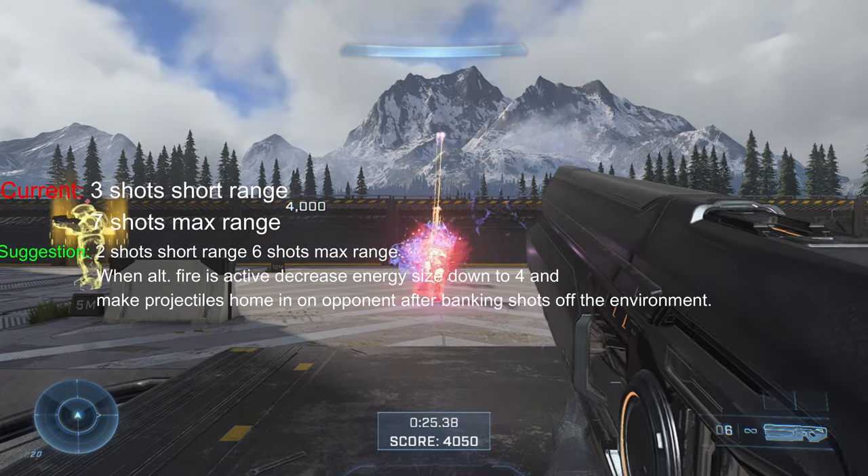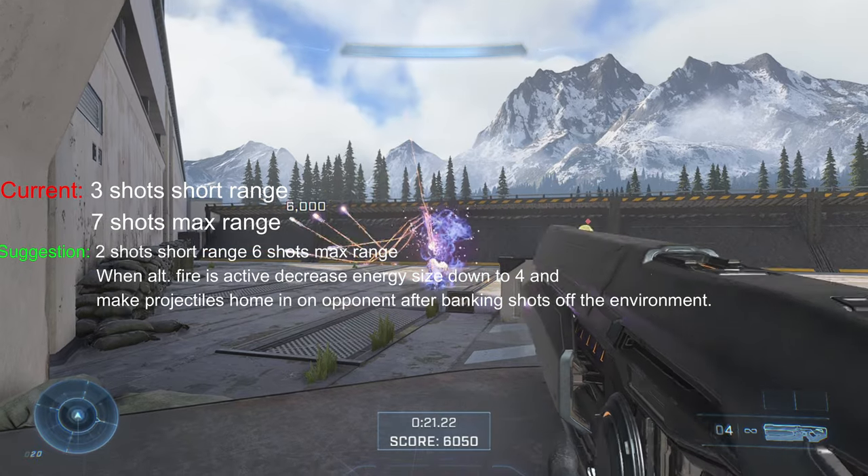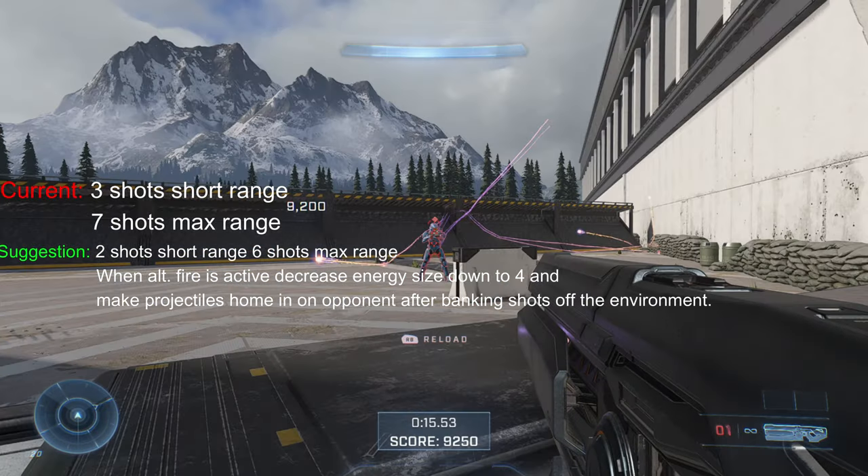The Halo 5 Scattershot's bouncing projectiles homed in on the opponent's last location, and it was really nice. It wasn't overpowered, and it was reliable from time to time.